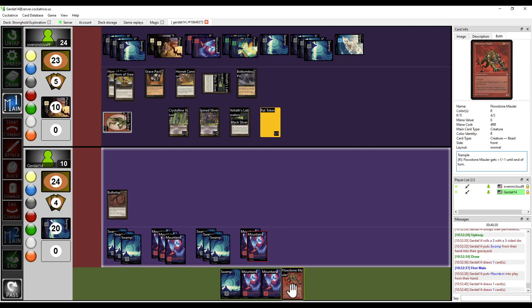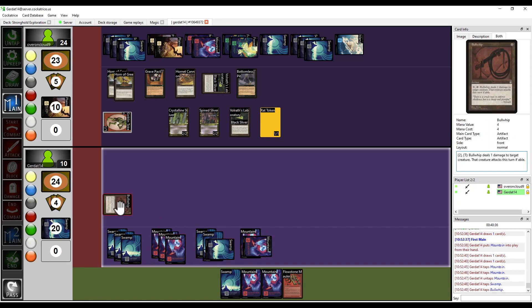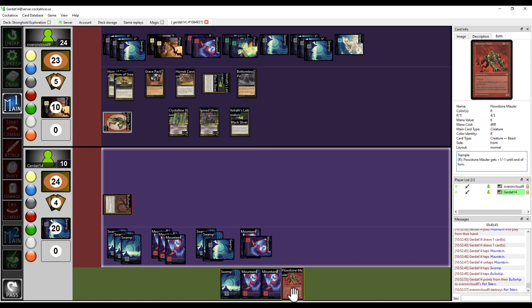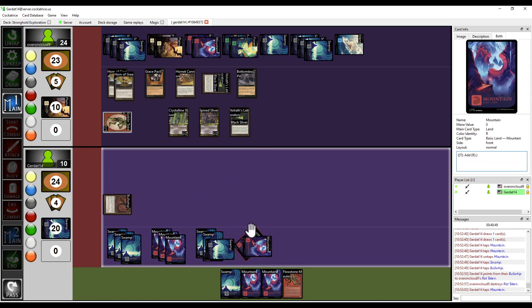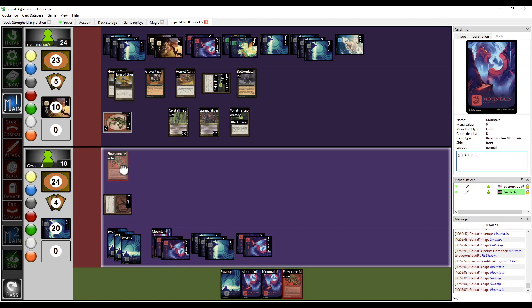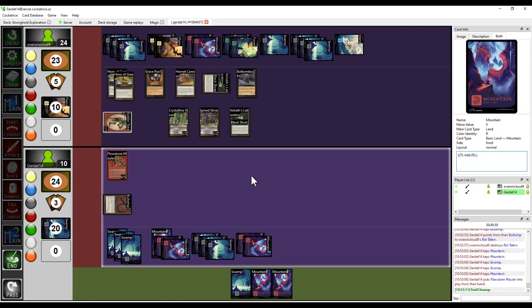I'm going to drop one of my bombs, but first I'm going to spend two to crack my Bull Whip to kill your other Rat Token. Crack that whip! I need to spend five — one, two, three, four, five — on my Flowstone Mauler. It doesn't matter, but I managed to get him out anyway. This game was over ten turns ago. You say that, but I guess I'm the real loser because I can't fucking clinch it.